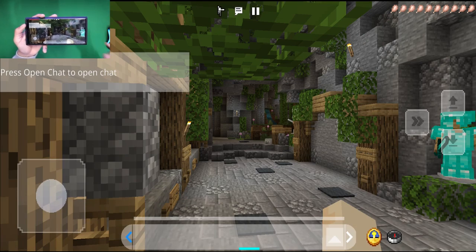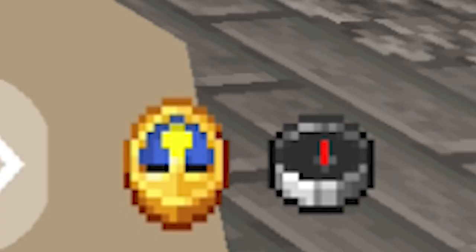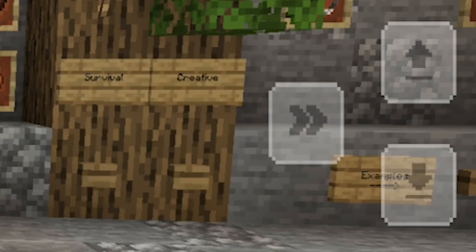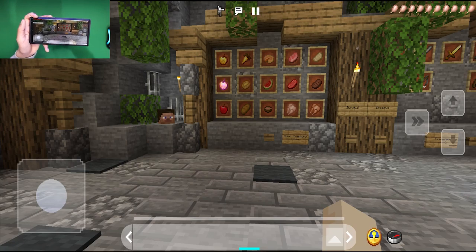When you load into this client, you will immediately notice that we get a brand new clock and compass towards the bottom of the screen. Even the new touch controls are made to be different, and the textures of it are made to be slightly different.